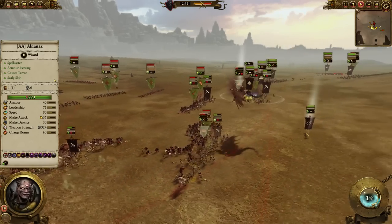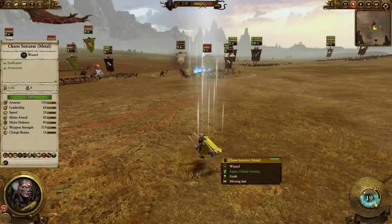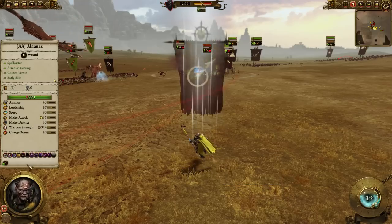Sending in my General. One of the reasons I brought the Metal Sorcerer is because of his passive — every lore has a passive, and the passive for the Metal Lord is plus 4% armor-piercing damage around him. I have very high melee attack and weapon damage with my Forsaken, but they don't have armor-piercing, so this 4% makes up for that lack. Very high weapon strength, 65 — that's actually insane. You can see me winning the fight against his infantry pretty decisively.